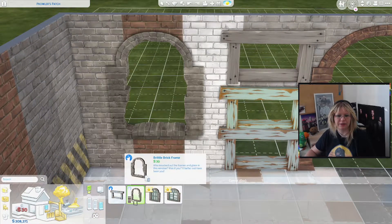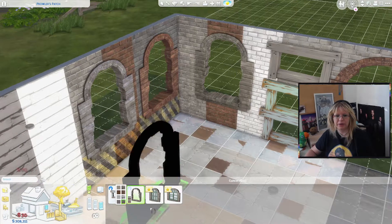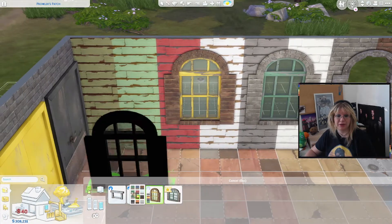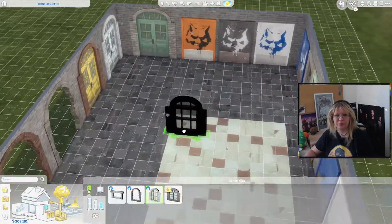We have this window. I kind of wish Sims could like jump through this type of window if it's on the base level or something like that. I don't know if that's possible to make in the game — like let the Sims jump. But it would be super awesome.